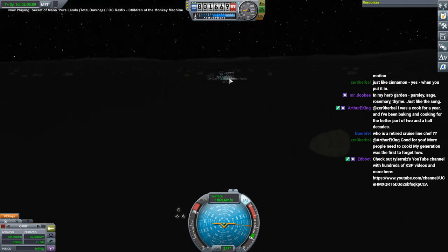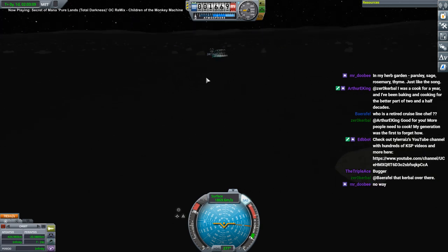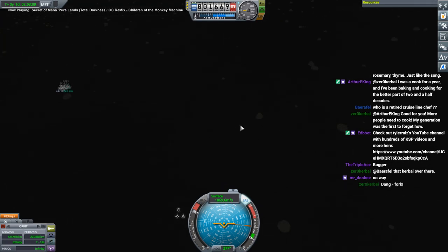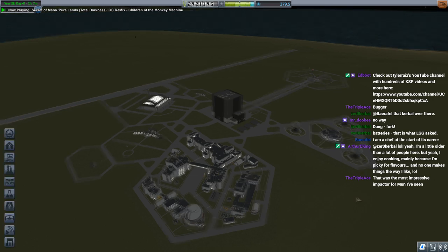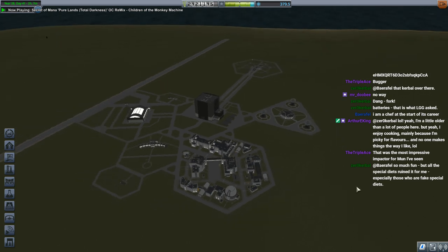We plunged into the surface at 1,870 meters per second. Dang it, Kerbal — we need batteries for these stupid experiments in the dark. Why don't they have batteries? LinuxCoreGamer knew where it was at — now I know why you wanted the batteries. Most impressive impactor for the moon you've ever seen? It was nearly the impactor velocity for the real moon — normally those head in at 2,500 meters per second.